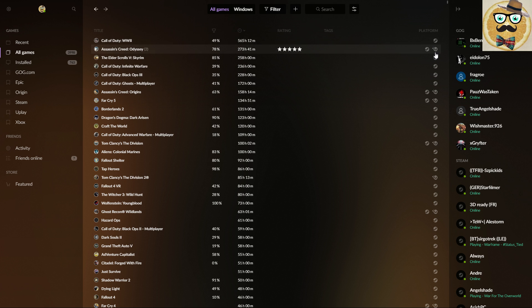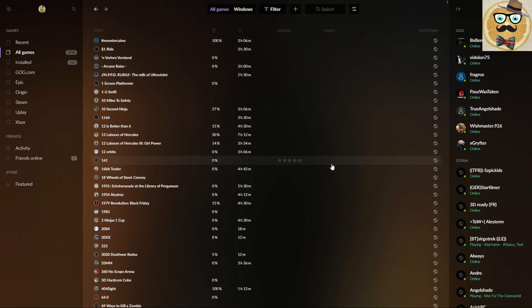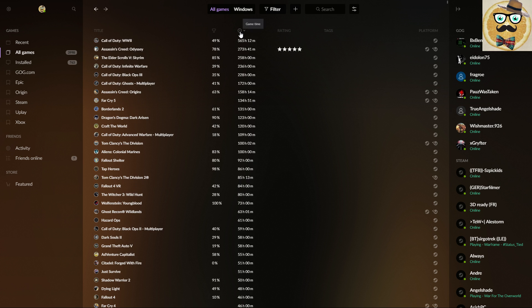I have it on Steam and then play it on Uplay — the Uplay launcher starts the moment I play it on Steam. Here I can give it different ratings, write tags, and check details. Let's click here.